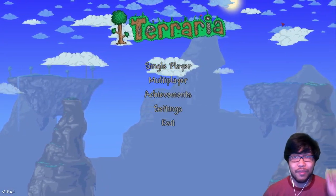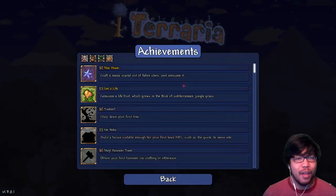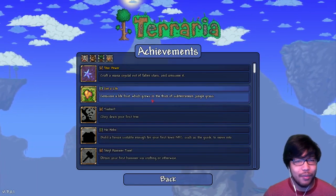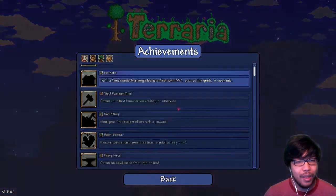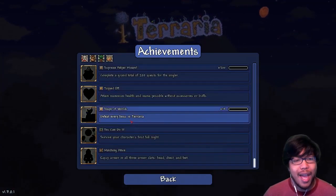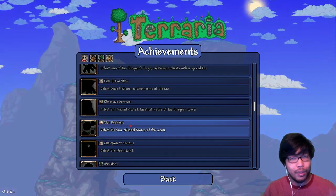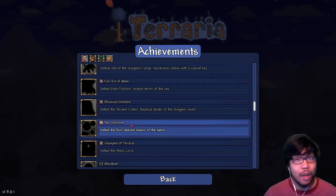Today we're going to start the vanilla playthrough and the goal of this series is to pretty much finish all of the achievements. They've added new achievements here for Steam users - it's pretty awesome. Apparently I got these two for some reason: craft a mana crystal from stars and consume it, and consume a life fruit which grows in the thick of subterranean jungle grass. I don't know how I got them, but every single one of these is darkened out and we have to go through all of them and complete it.